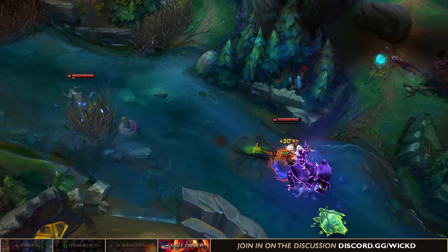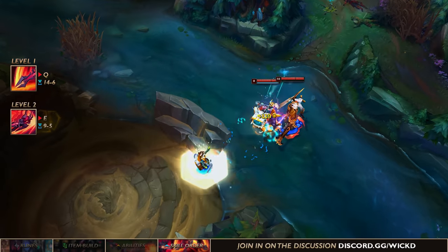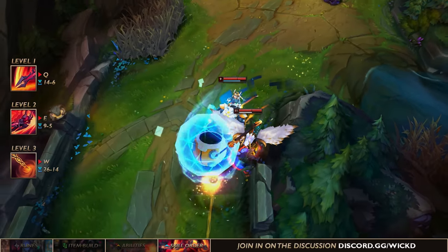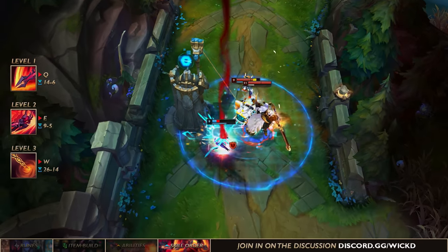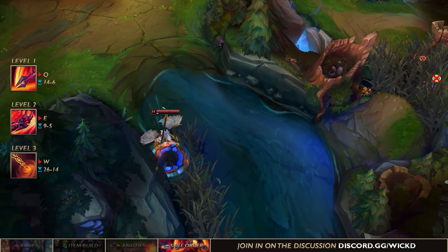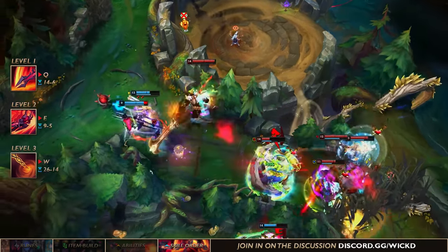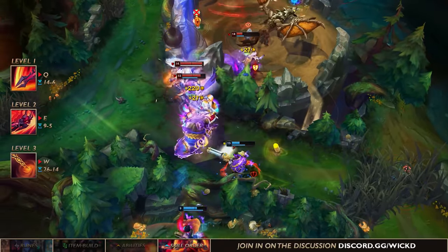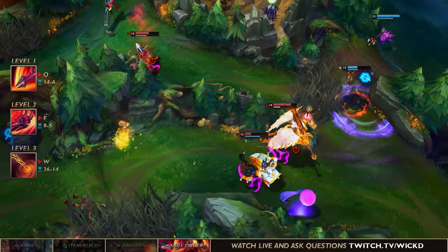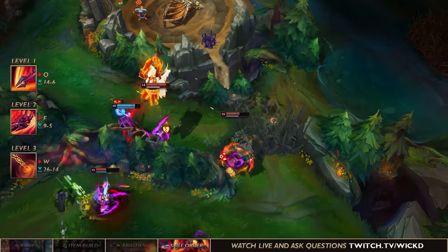Now let's talk about how to skill Aatrox. You want to start with Q, then go E at level 2, and afterwards go W. Your Q is your main damaging ability; your E lets you reposition to hit your Q better and also escape an early enemy jungler gank. You take W last because once you have Q and E you can reposition with E, hit your W, and land the third Q on them much more easily. For maxing, you max Q first and then E second — at level 13 you can sometimes use E twice before your Qs, so getting cooldown on E increases your mobility and makes it the best skill order for Aatrox.